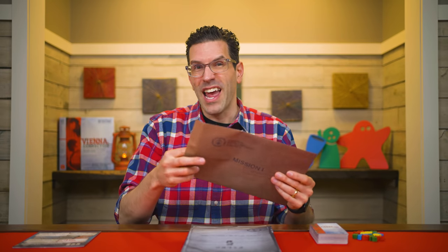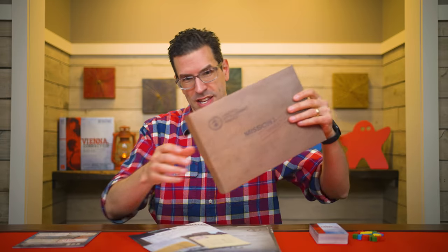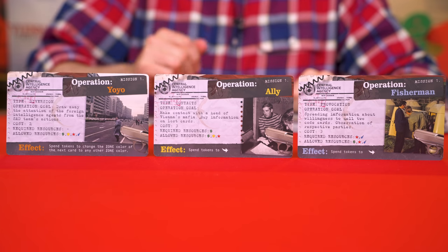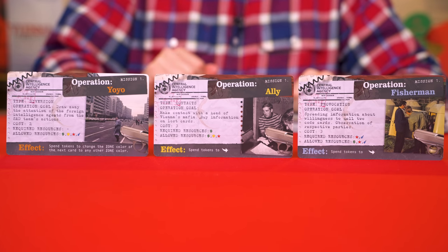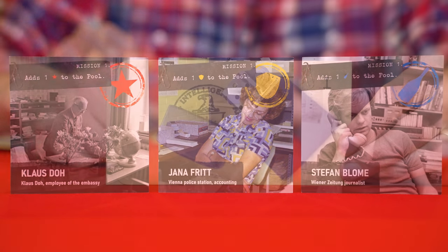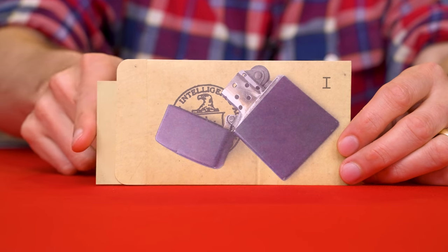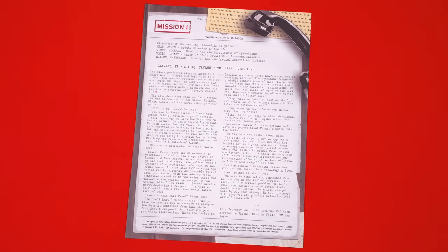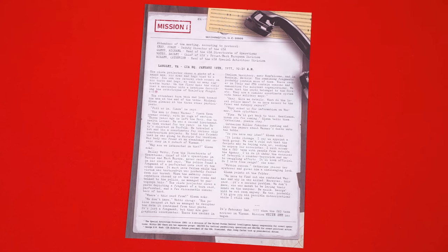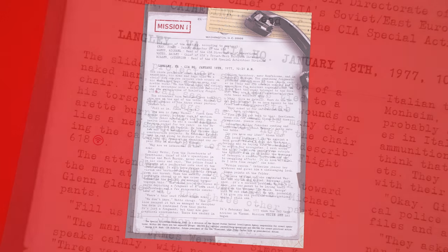You'll also find four envelopes labeled as missions from the Central Intelligence Agency. Find the one for your mission and take out all of its contents. There are three operations which you set on the table with this side face up, but don't look at their other sides. These are three local agents — set them face up on the table as well. You'll also find an envelope with a code in it, but don't open that up just yet. Most importantly, you'll find a mission setup sheet. Read this side detailing why you've been assigned to the case.